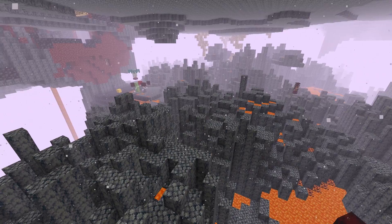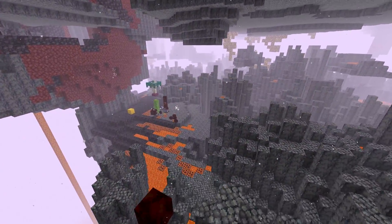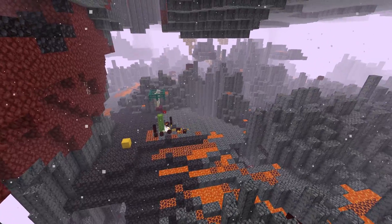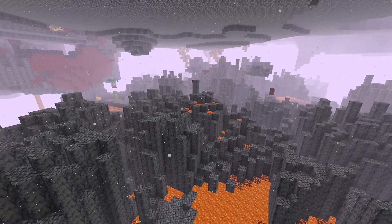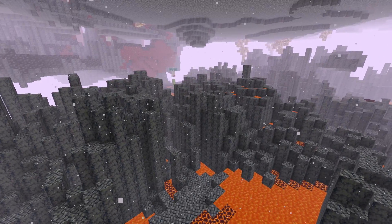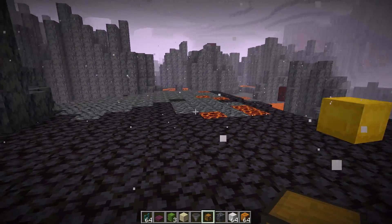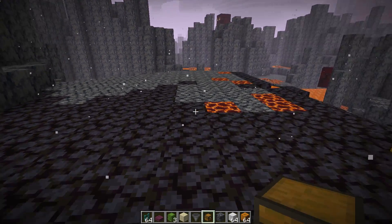Ideally a basalt delta's biome near a lava ocean, but if you don't have one it's not a huge deal. More important is the terrain itself — you want to build in an area that is flat and open. Achieving this will probably require some mining since the basalt delta's biome is usually mountainous. Clear out an area, flatten it, get rid of the lava, and put spawnable blocks like basalt on the ground. Ideally even more flat and open than the example spot, but this is just a demonstration.